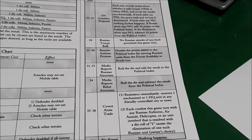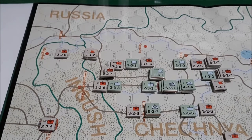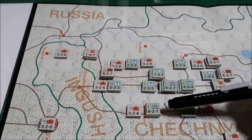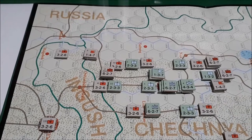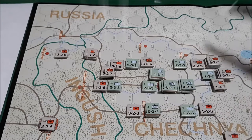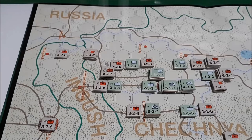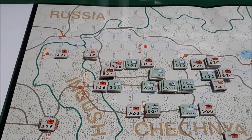We'll come back with the Russian player reinforcement segment. I decided to put the Chechnyan immediate reinforcement from the random events table in this hex right here — I brought in a mechanized unit. I'm going to try to create some strong points here and there, and hopefully deny that hex to the Russians for a bit, keeping it as a supply source for the Chechnyan units.